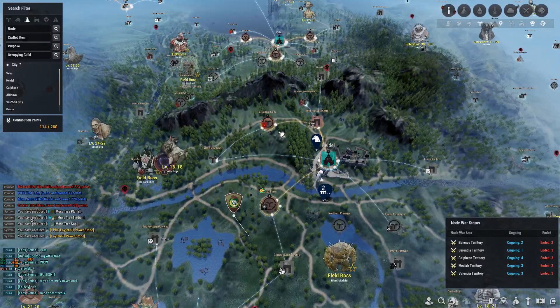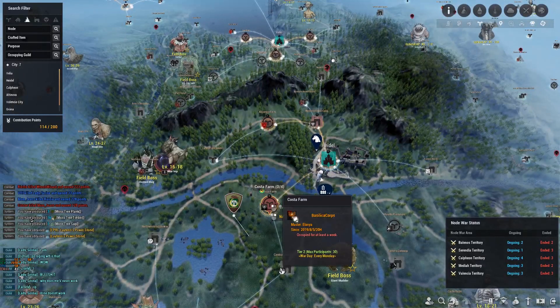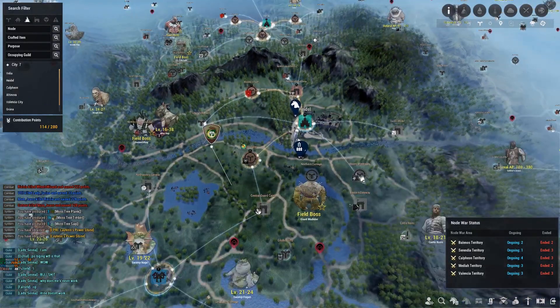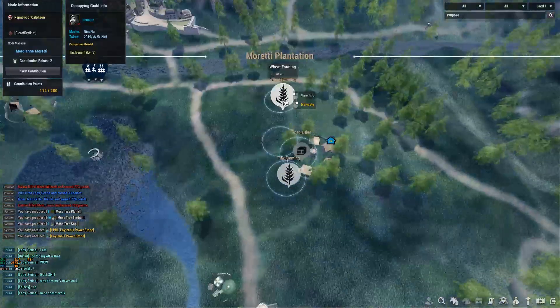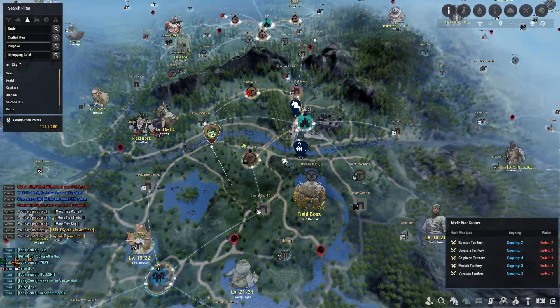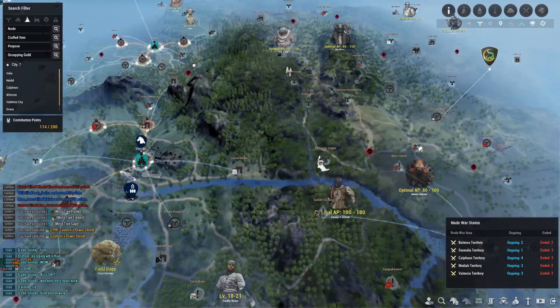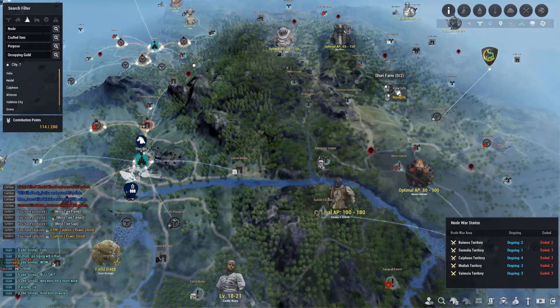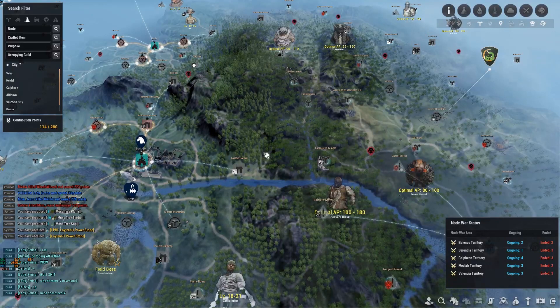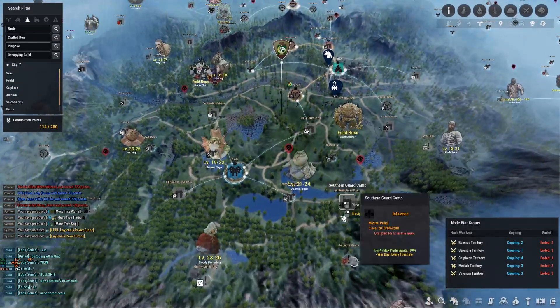In the previous episode I invested in Alejandro Farm and Costa Farm. I'm not going to invest in Moretti Plantation even though it gives wheat — I'm not going for wheat as my main beer material. I'm mainly going to use potatoes, because Shuri Farm gives a lot of potatoes including special and high quality, so I don't need a ton of wheat.